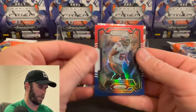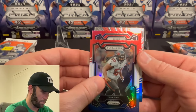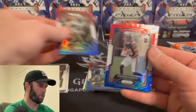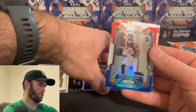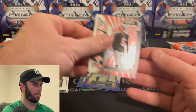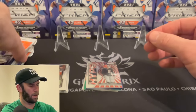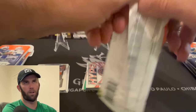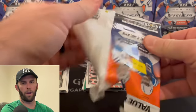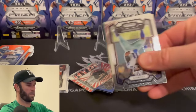Vita Vea. This is where it gets crazy because if you can pull a CJ Stroud here... Bears rookie, Roshon Johnson. I wonder if you get one rookie per red, white, and blue — Drake London on the hype. So that one was one silver, two green, three red, white, and blue, one of them was a rookie, and then the last card was the insert.